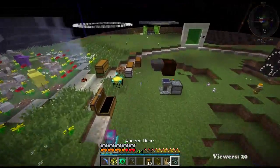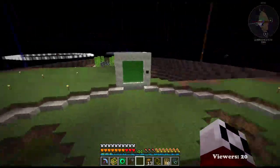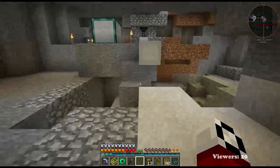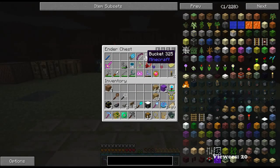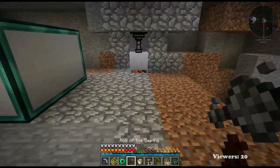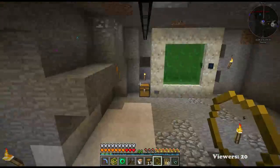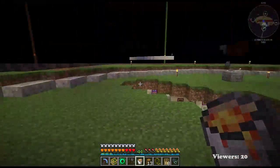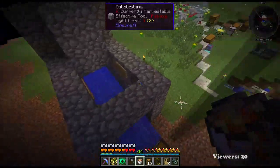So then we just need — do we have lava? We do not. Let's go get some lava. We got a bucket. Golden lassos don't work on villagers, so I'm not sure what I'm going to do to get ten villagers in here. Basically put the lava here.